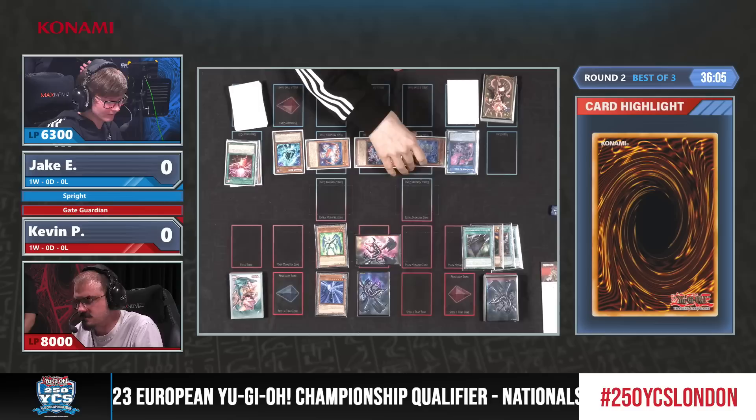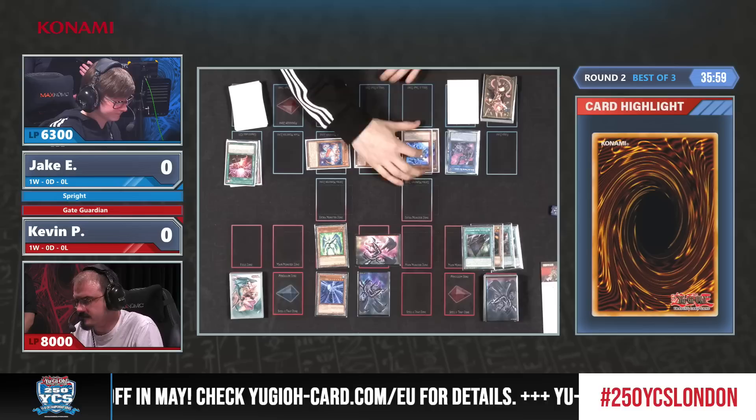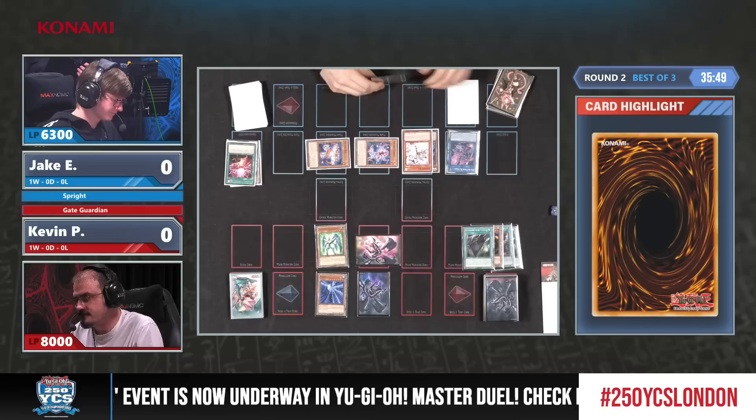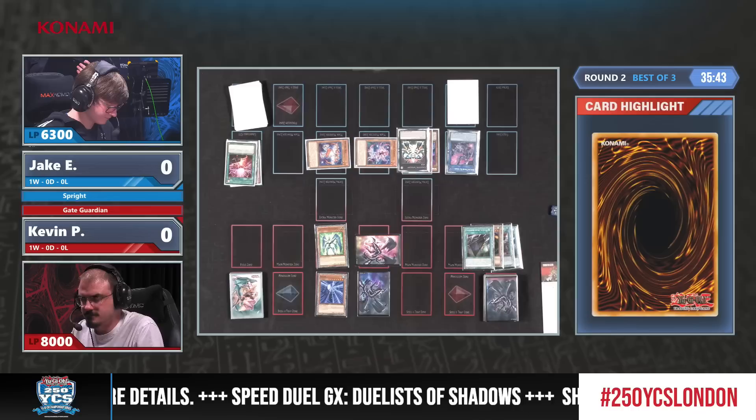We're searching for Gamma Burst, and Jake is going to try to finish this turn. Gamma Burst is a very powerful card — it gives all your Level 2, Rank 2, and Link 2 monsters 1400 extra attack, which is a lot of damage. He's going for another monster — this might be Nibiru to clear the field, or he might go into Gigantic to extend. Jake is going to try to book a ticket to OTK town.